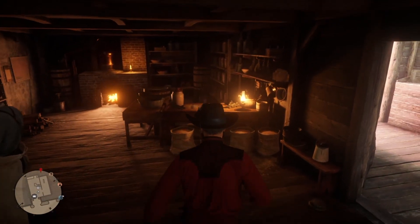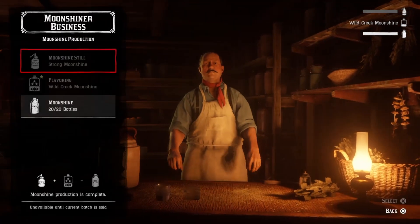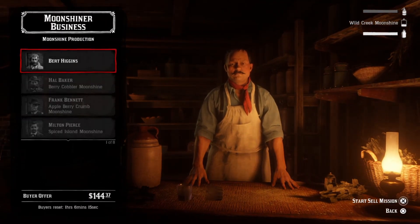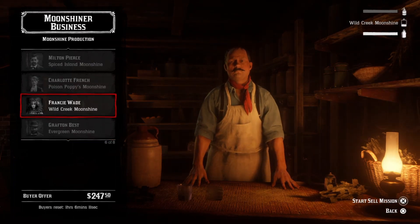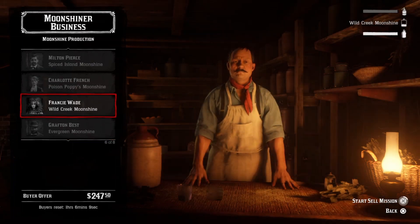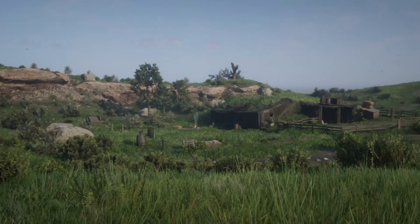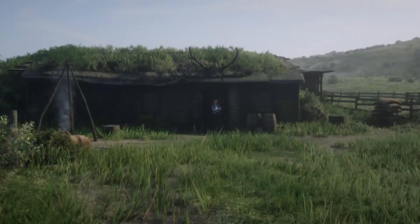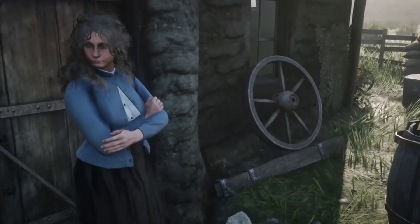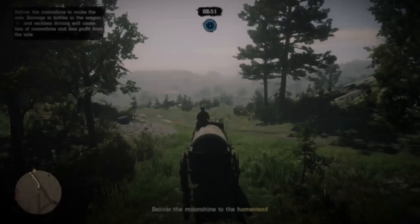In order to make this work, you're going to need a mission. Let's find a mission. Moonshiner - we're going to deliver some Wild Creek Moonshine to Francine Wade. I think I've met her before somewhere. She's sometimes here. I've delivered moonshine to her - she comes to me about once a week. That's a lot of moonshine for one person, but okay.